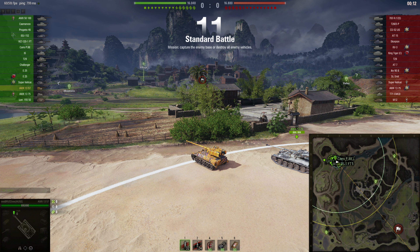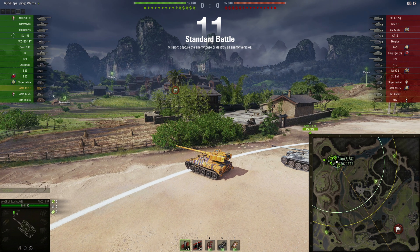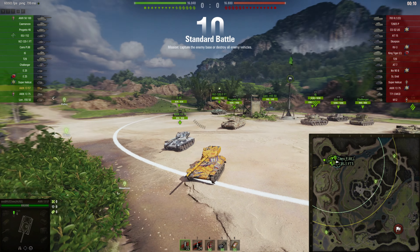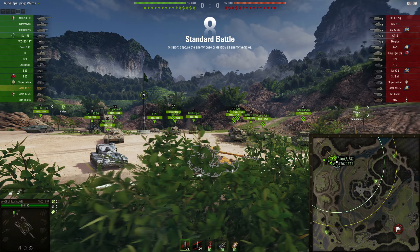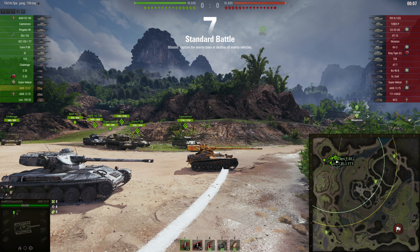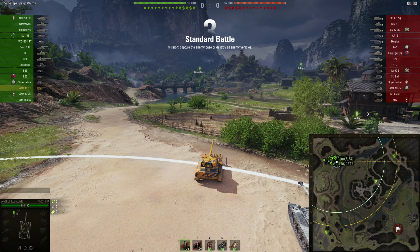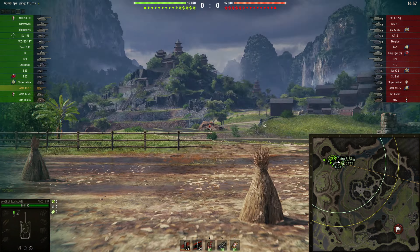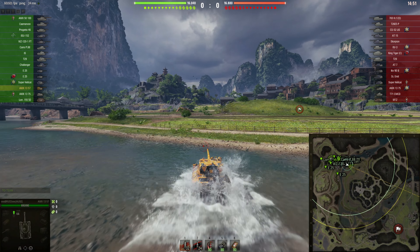Quick assessment: we are in a tier 8 matchup, so basically a low-tier situation. There are two light tanks in the game — the enemy team has a T71 CMCD and an AMX 1375. My tank has the highest firepower with the eight-shot autoloader clip. It is a risky move to go to the middle, but it is high-rewarding and I have the highest firepower and highest speed among the light tanks, so I definitely want to take the risk.